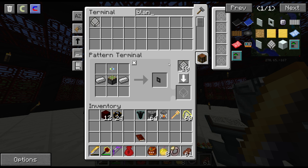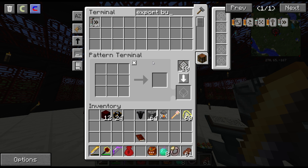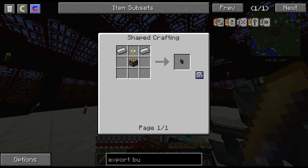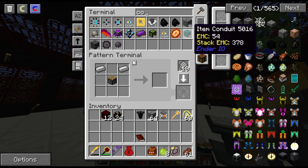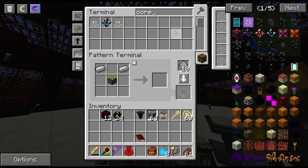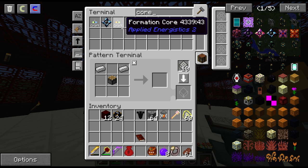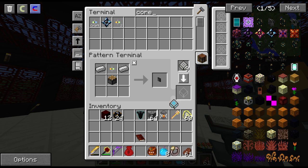I want the pattern for an export bus. I'm missing one of the cores - I'll just make two. The speed should basically be the speed of the advanced inscribers. There we go, I have the export bus recipe. I need an export bus - I have the import bus already set up on my system. Two export buses, I believe.